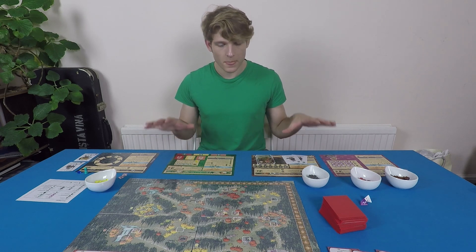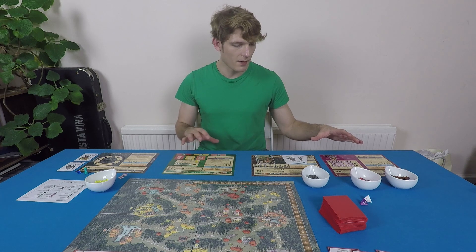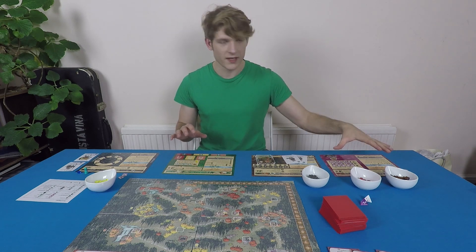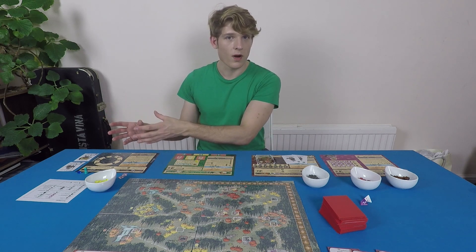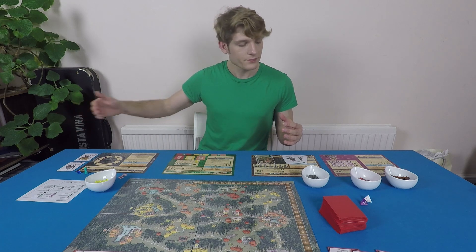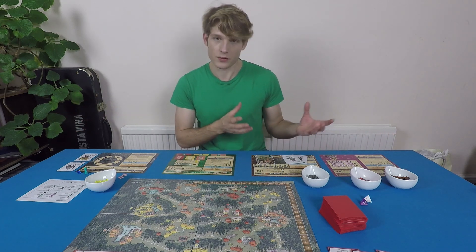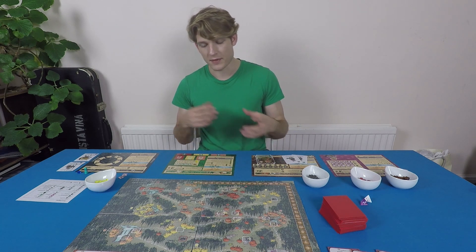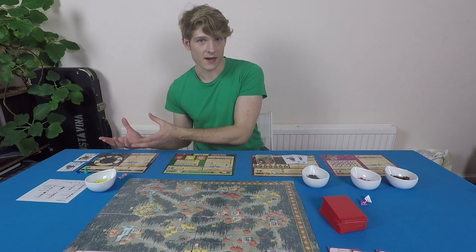All the factions have very different play styles. They are ordered so the Marquis is number one, the Eerie is number two, the Woodland Alliance is three, and the Vagabond is four — and as you add players you add roles. In a two-player game you'd play Marquis de Cat versus Old Eerie Order. In a three-player game the third player becomes the Woodland Alliance, and in a four-player game the fourth player becomes the Vagabond.